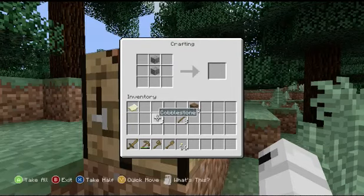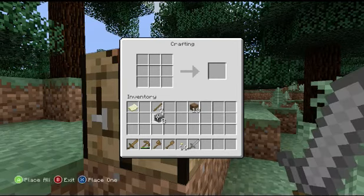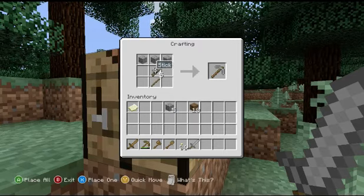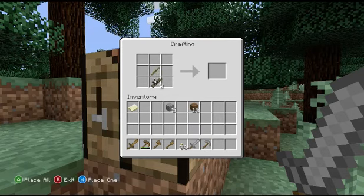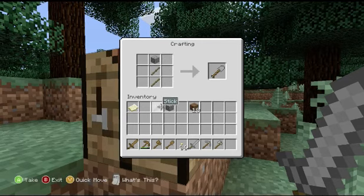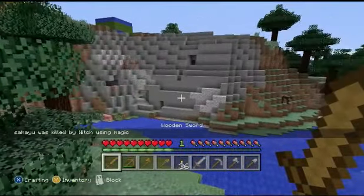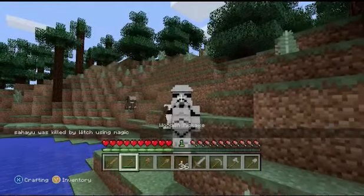Let's just go get myself some stone tools — the sword coming up here. There we go. And then we get the pickaxe. Stone axe. And finally, stone shovel. There it is. We've got all the stone material. I told you, Sahayu, you'd be killed, but you didn't believe me. I guess he should have taken my advice.